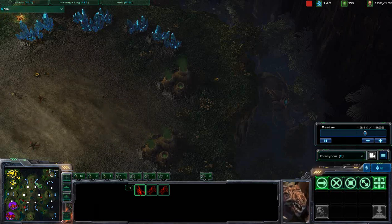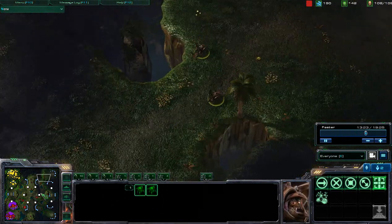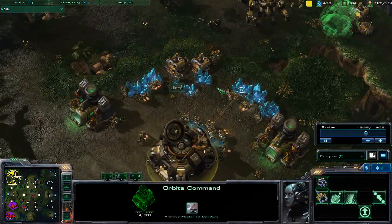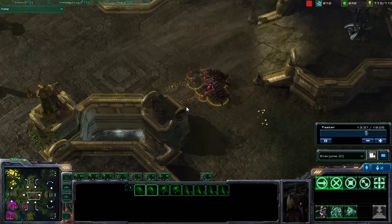Hello everyone, welcome back to part 2 and the conclusion of this replay. Sorry about that. Roach is once again on the move, trying to move on out. We have Jinro mining out of 2 sets of mineral patches while Daimaga is grabbing a third hatchery and trying to mine off of an additional 8 minerals.